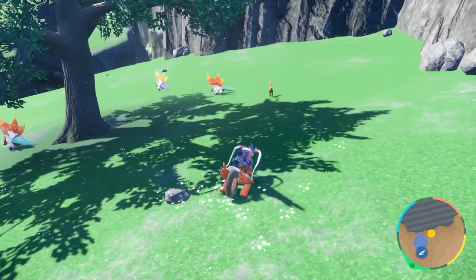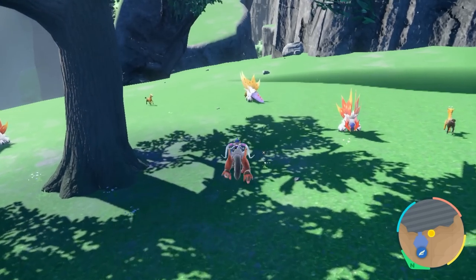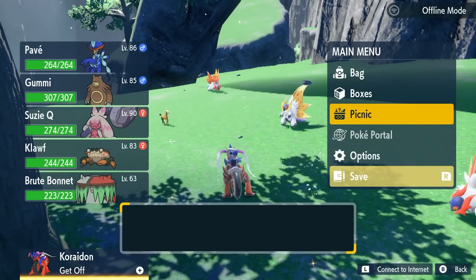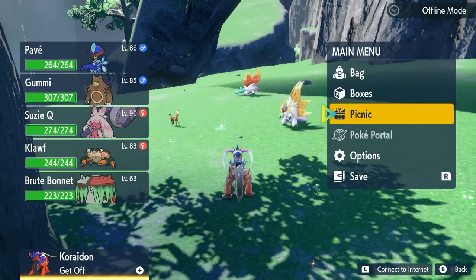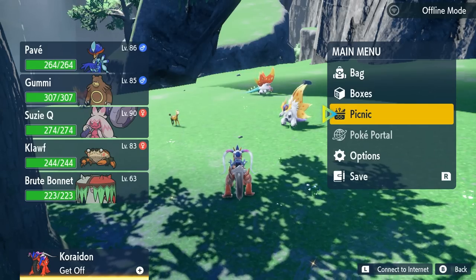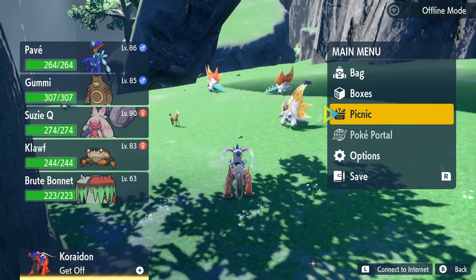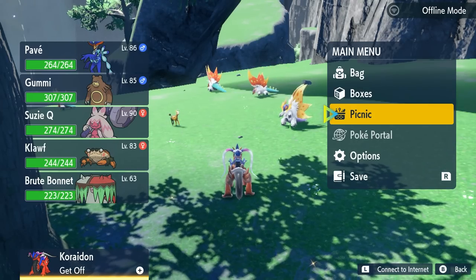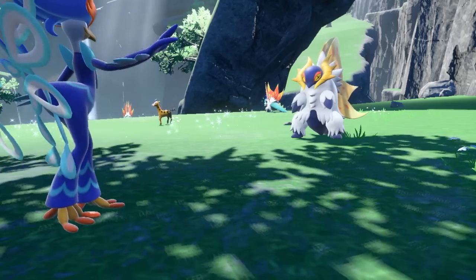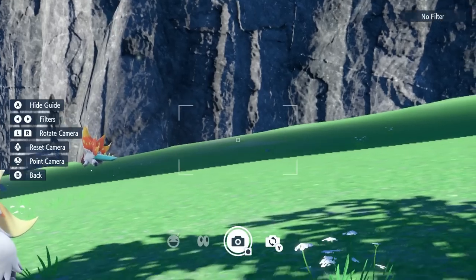Shiny — oh my gosh, shiny Slitherwing! That thing looks crazy. What I've been doing is going for both Fluttermane and Slitherwing right now because Fluttermane only spawns at night. So I figured, let's just run for some Slitherwing right now — and wow, this thing looks amazing. This is my absolute favorite Paradox form out of all of them. It looks absolutely surreal.